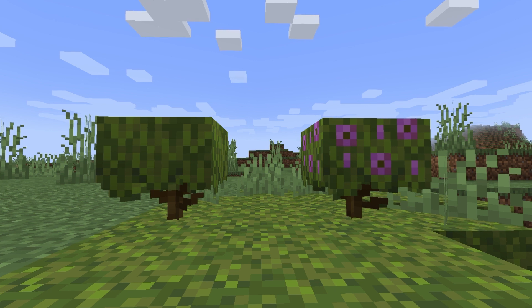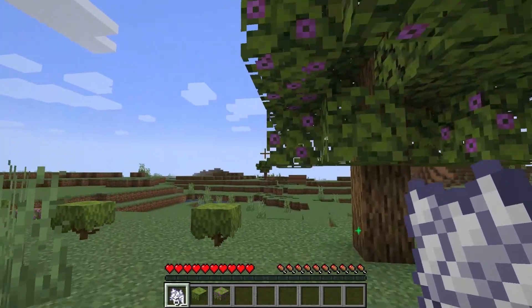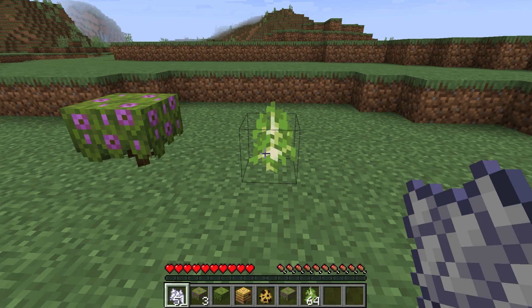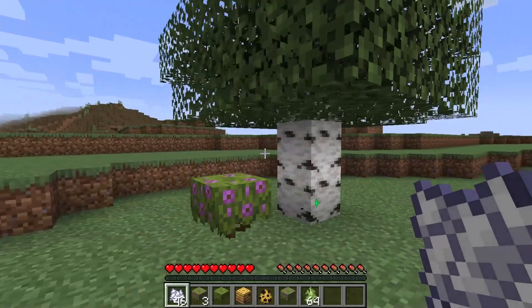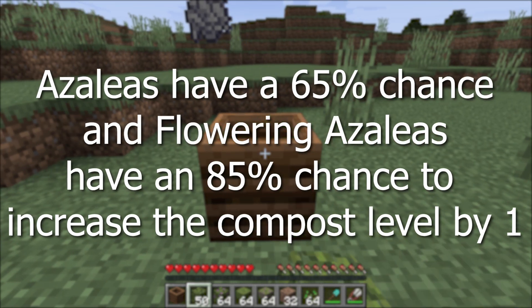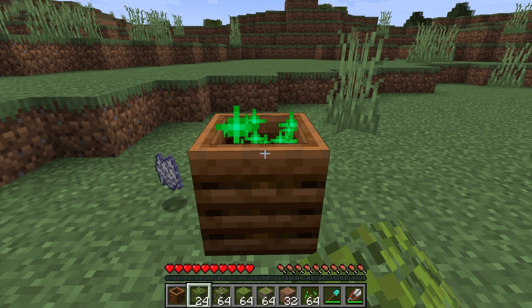Second are the flowering azaleas and azaleas. They are a cross between a flower and a sapling — if bone meal is applied, they can grow into an azalea tree, but they won't naturally grow into a tree. Bees will interact with azaleas and flowering azaleas similar to flowers. Planting an oak or birch sapling within two blocks of an azalea or flowering azalea has a 5% chance of growing into a tree with a bees nest. The azalea has a 65% chance of increasing the compost level by one, and the flowering azalea has an 85% chance.